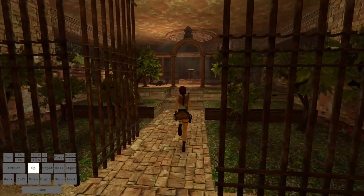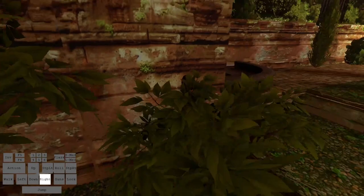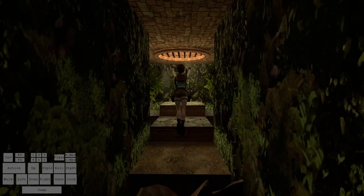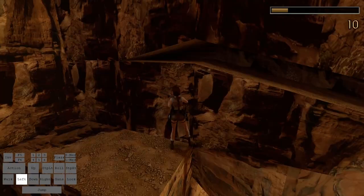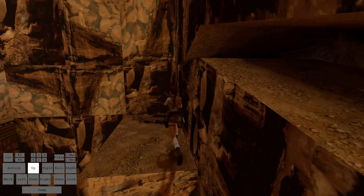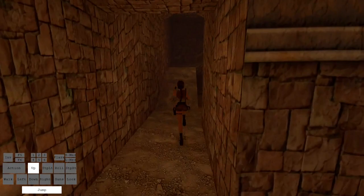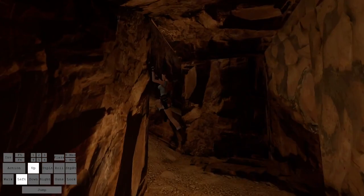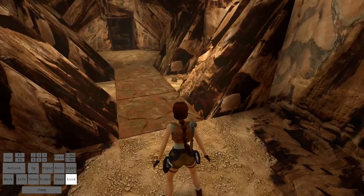There are no breakable tiles in Colosseum, so we move to Palace Midas, which has four. The first one is at the secret in this garden room — go pull the hidden lever and go over here. This is a dangerous one because of the two cling-clang doors, but there is a breakable tile in between them. Then as we move through the level normally and go up the slopes above the secret, there are three more breakable tiles there, bringing the total to four for the level.